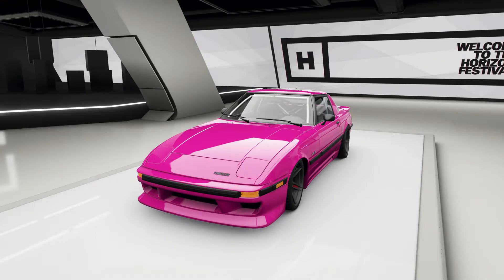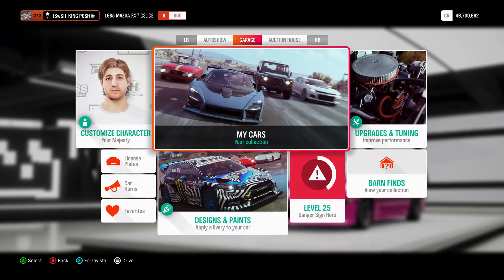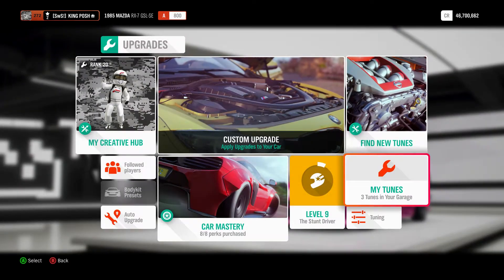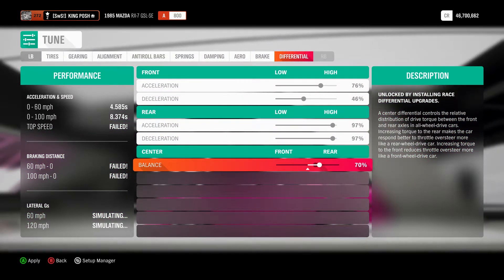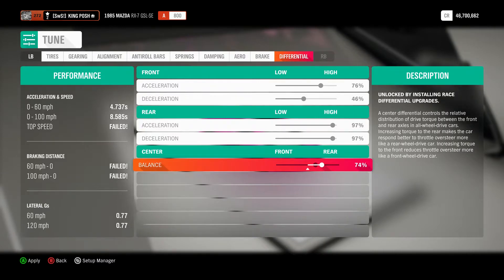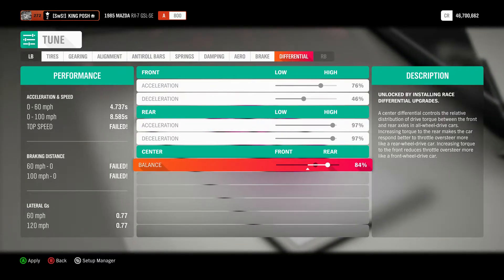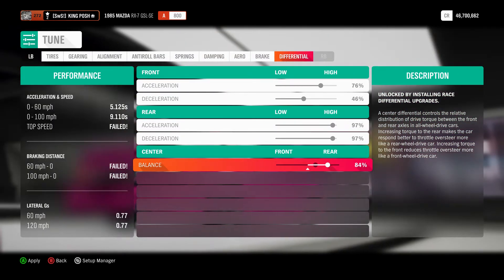It is a run-of-the-mill basic setup to get you started into drifting and drift tuning. You're more than welcome to tweak it as much as you'd like. Things you could do to make it kick out even more: go to your differential, take the rate to 71% and see if there's a change. Need more? Take it to 84%. Need more than that? Go to rear-wheel drive and start tuning rear-wheel drive.